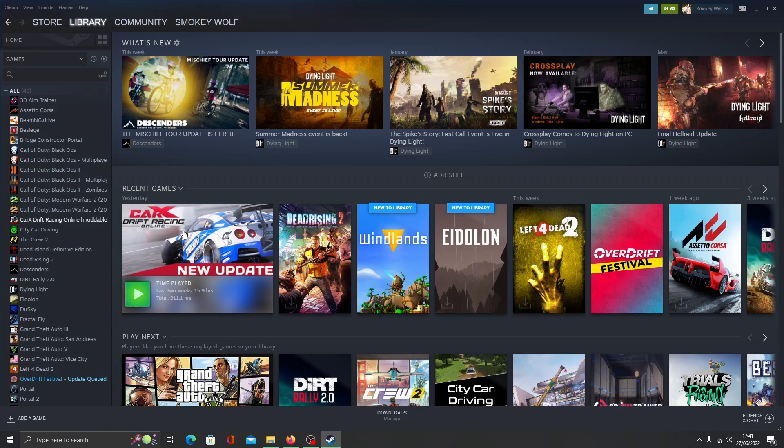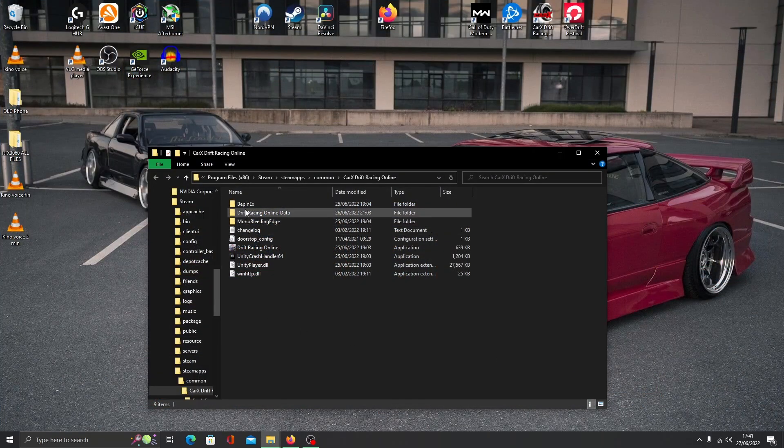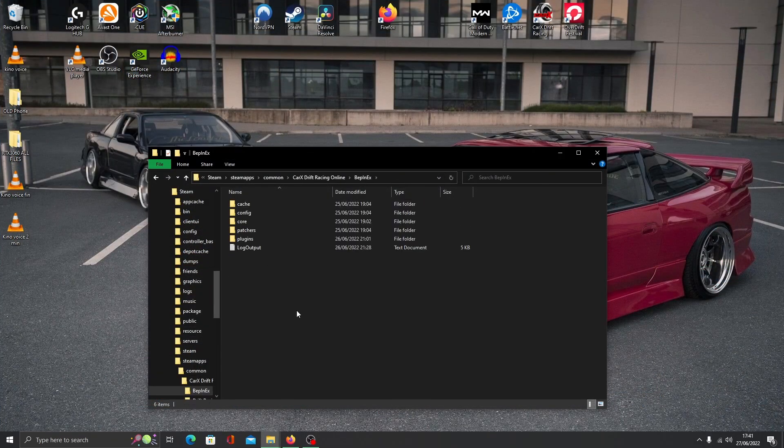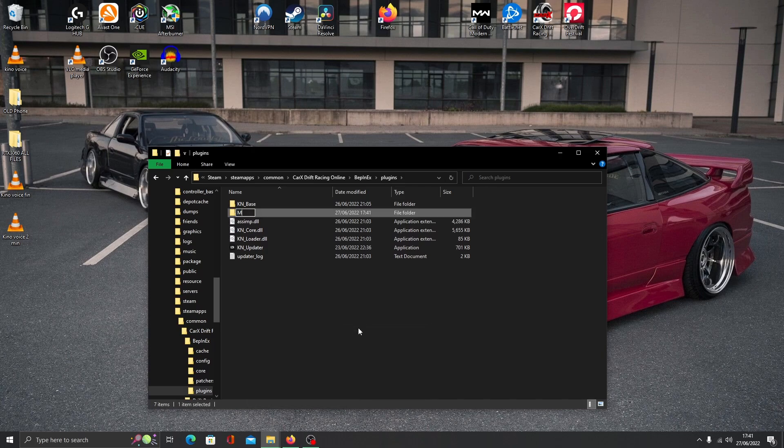First off, load up Steam, right-click Carrex, go to Manage and then browse local game files. You can now close down Steam. Open up the BepInEx folder, then click on Plugins — the folder we made last video — and make a brand new folder inside it named Maps, then drag that over to the left.